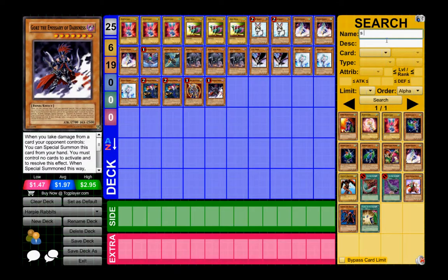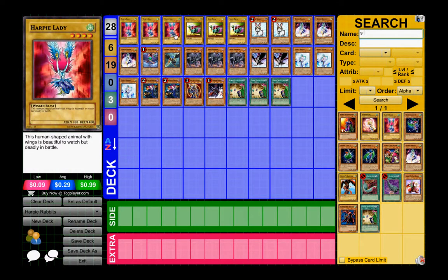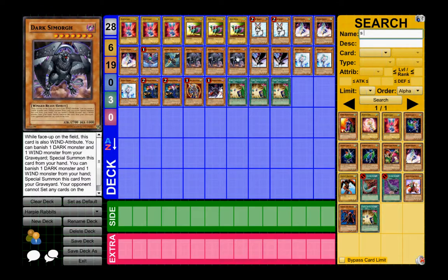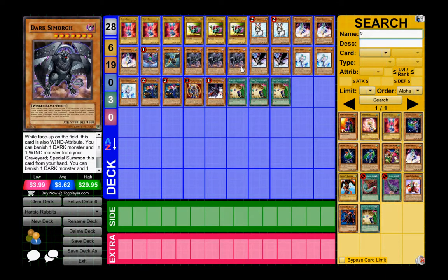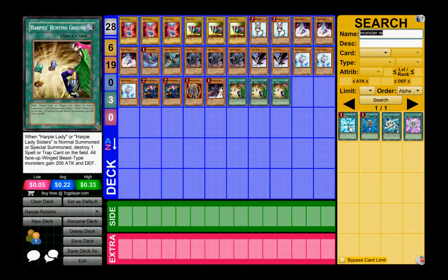For spells: Harpy's Hunting Ground — I run three of these. When Harpy Ladies are normal or special summoned, they pop a back row and boost all Winged-Beasts by 200 attack. So Dark Simorgh can be 2900, which is really effective. It's mainly a back row hate deck with beat sticking while preventing your opponent from setting.